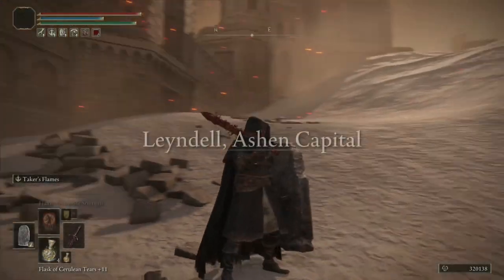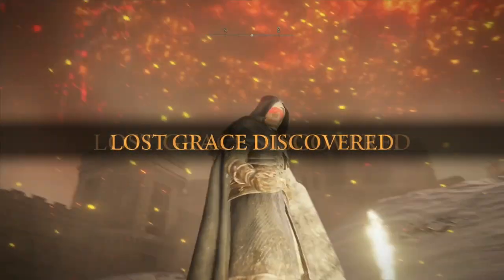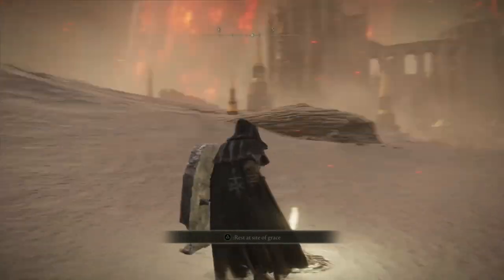Got him! He gave me so much trouble to begin with but coming back in with this shield is so much simpler. You'll get the Maliketh the Black Blade trophy and that's pretty much it for this video. Afterwards you'll automatically warp back to Leyndell but you'll see something bad has happened to it — it's now Leyndell, Capital of Ash. Get the site of grace in front of you and we'll call it a day. If you're having trouble with Placidusax just come back to him later — you only need to kill Maliketh to progress the story. Thanks for watching and I'll see you on the final episode.